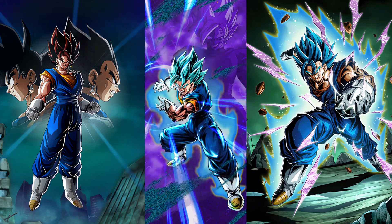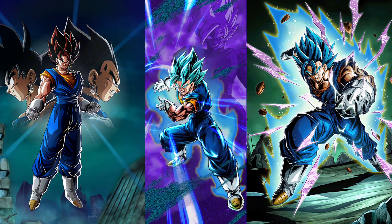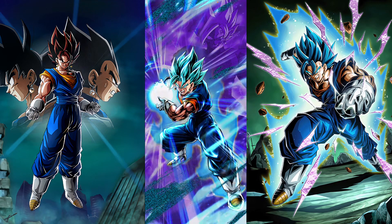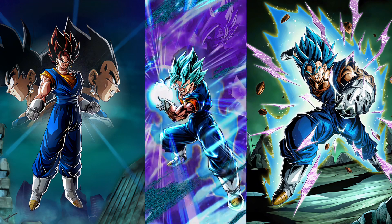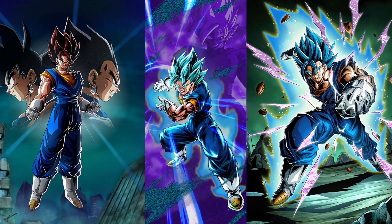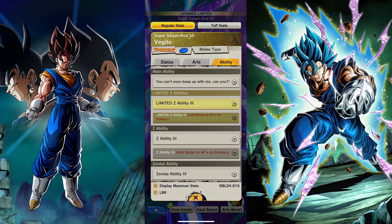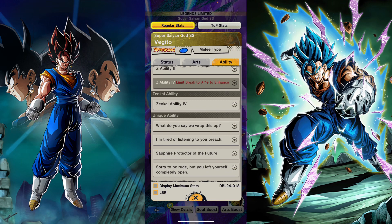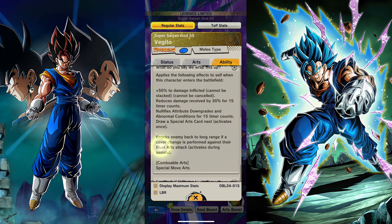I heard a few things — it kind of helps him, kind of doesn't. I did take a look at the equip. I feel like they should have given him a bit more to make him better, but I guess what they gave him is fine. They still could have given more. So just to recap on what Vegito does: he does have a Zenkai, and he's a type of god key unit.